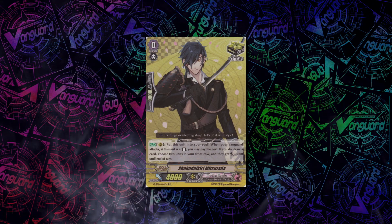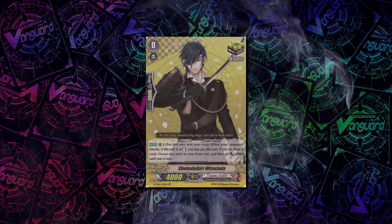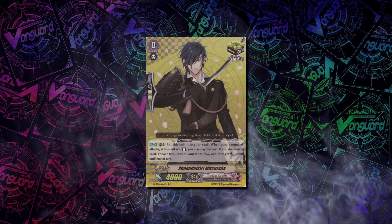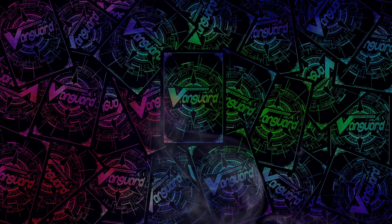The other crit is the old Shokudaikiri Mitsutada, in which when your Vanguard attacks, you can slide him into the Soul at Rest and then draw yourself a card and give 2 units plus 3k, making your columns even nicer. This is not GB restricted or even name restricted, which is really nice.